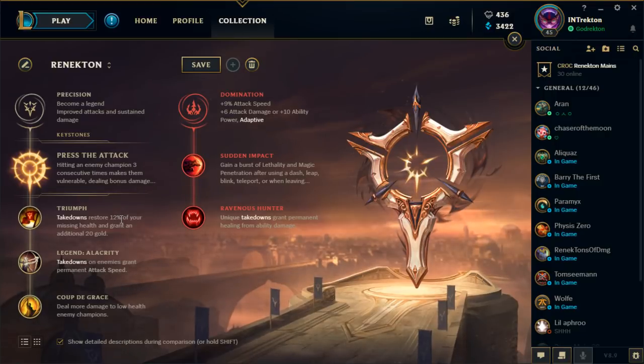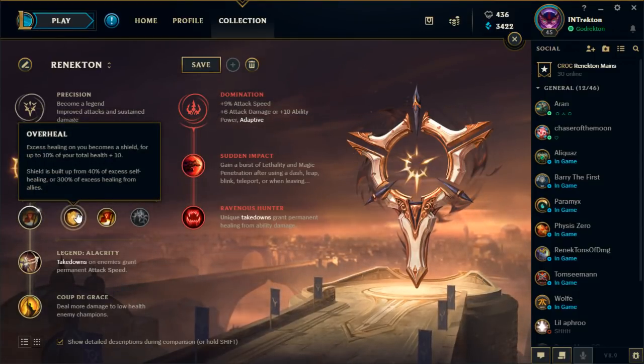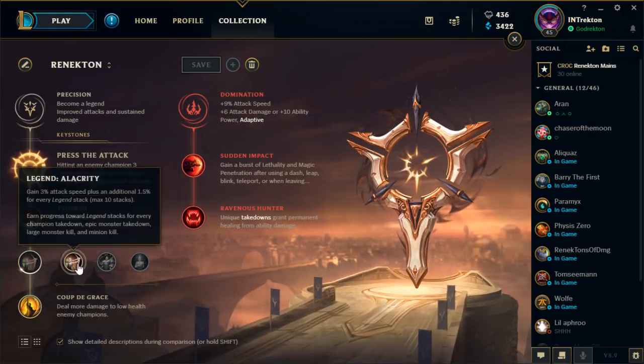Next, take Triumph. You could take Overheal, but in my opinion Triumph gives you so much — 20 gold and restores 12% of missing HP. In a 1v2, 1v3, 1v4, 1v5 scenario, you're going to heal a percentage of your HP for every kill you get. That gives you more time in the fight, your spells come off cooldown, and you can continue fighting. It's great for many scenarios. Overheal is more for ADCs — Renekton isn't really one of them. For Alacrity: for full AD Renekton, attack speed helps with animation cancels, auto attack weaving, and last hitting in lane.